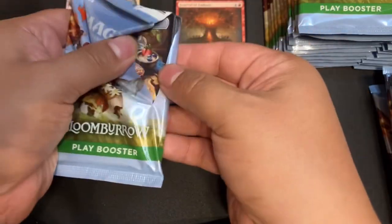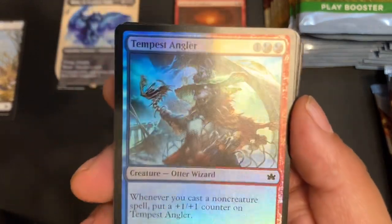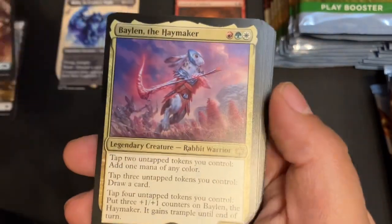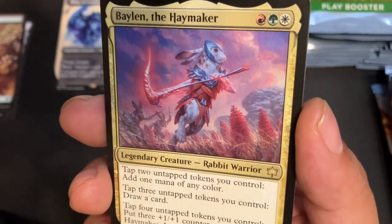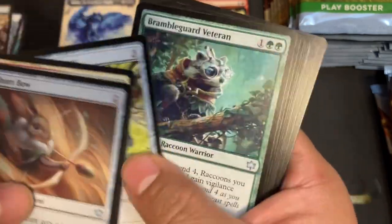And we continue. Boosh — that one was a little weak, but as long as it doesn't feel like I'm damaging my cards. Food Token. Foil Tempest Angler — these hybrid cards look beautiful in foil. Forest. And we got Baelin the Haymaker — Lorde's card! Unfortunately this is number three for me, but I intend to build this rabbit. What a powerhouse. And then we got the Shortbow. Still no Dew Drop, still no Dew Drop. But hey, we're early in the video.